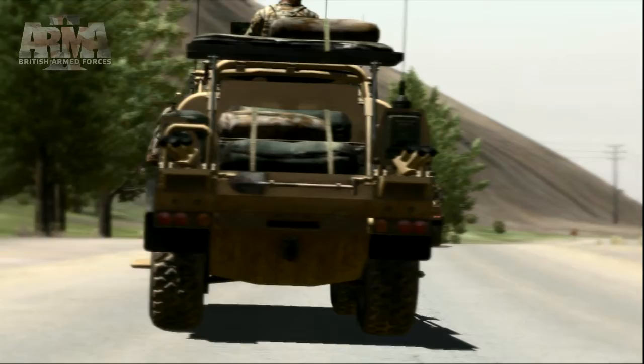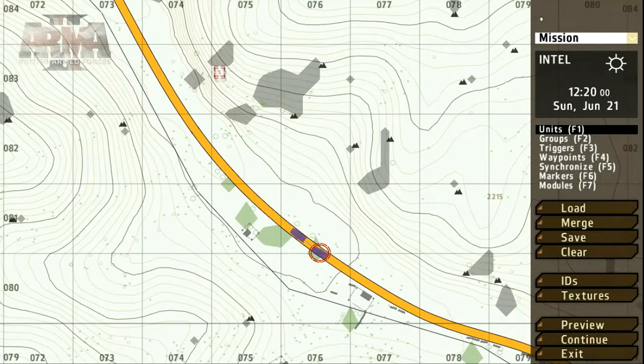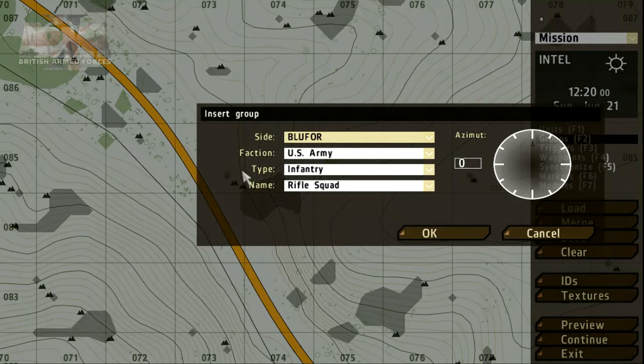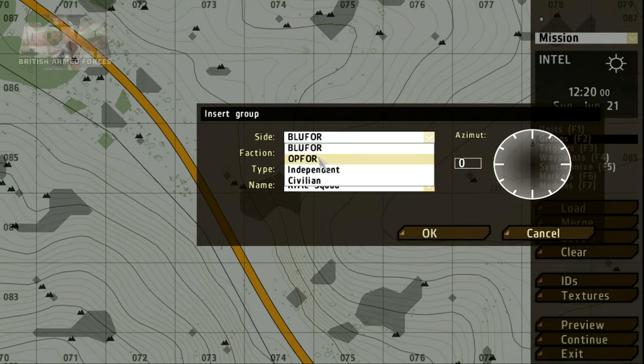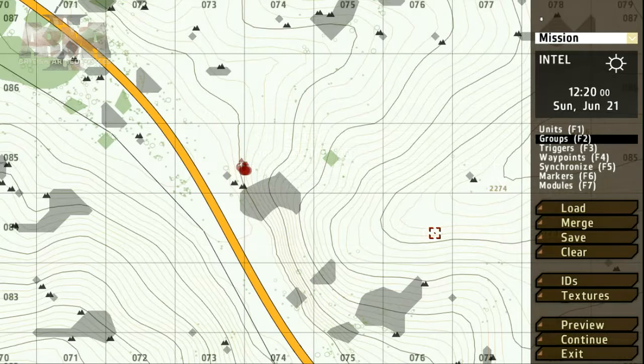Now we need to give them something to look for. To place a group of Op4 units, we also use the Group tool — this time double-clicking on the map where we'd like to place the unit. We get fewer options, but all of the important ones are set. Select Op4 in the side parameter and click OK to place.